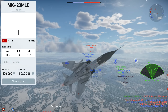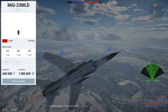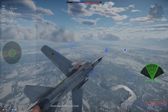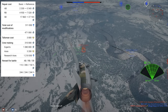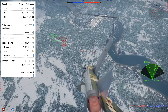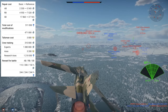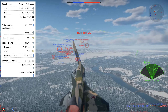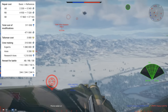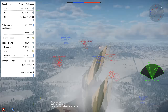In game, the MiG-23 MLD is a rank 7, battle rating 11.0 jet fighter located in the Soviet tech tree. To unlock this jet, you're going to have to grind out 400,000 research points, before purchasing it for a cost of 1,080,000 Silver Lions. The crew training cost is also pretty steep at 310,000 Silver Lions. Being a top tier fighter, I'd always recommend purchasing the Expert and Ace qualifications, costing 1,080,000 Silver Lions and 3,200 Golden Eagles.